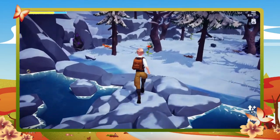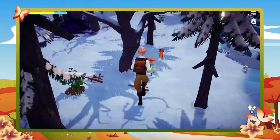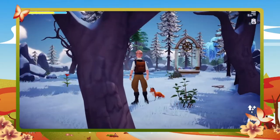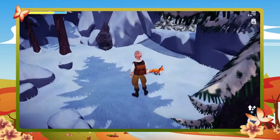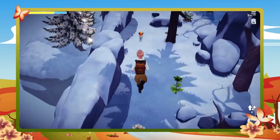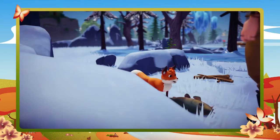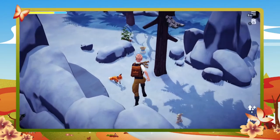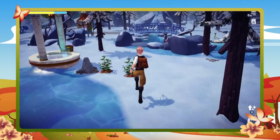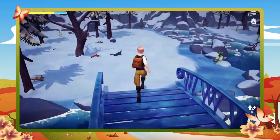Our next creature takes us to the Frosted Heights where you'll find foxes. They are very playful and they want you to chase them just like the rabbits. I believe that was four chases — I'm not great at counting. Their favorite food is the white sturgeon. White sturgeon can be caught right here in the Frosted Heights, and again bring your fishing buddy with you because that way you have a chance of getting more than one when you do fish them up.